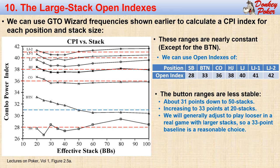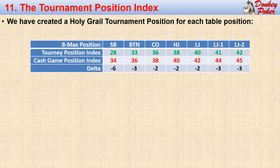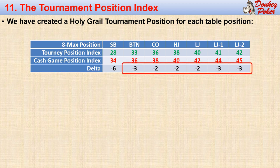Our goal is a simple strategy we can use at a live table, so it's simpler to use a single value for all stacks above 20 big blinds. I use a button position index of 33 points. Using 33 points will be about two points too tight for the larger stacks, but that's not really a problem since we would usually play looser anyway from the button in order to widen our bell curve. Now we have created open indexes for each table position, which are identical to the position indexes shown here. When we compare these to the cash game position indexes, we can see that they are tracking each other quite well.